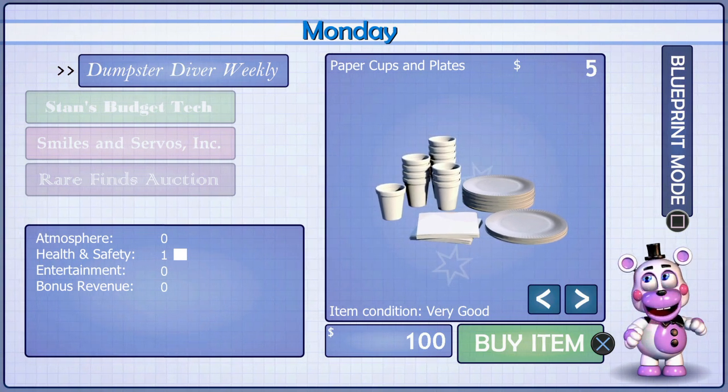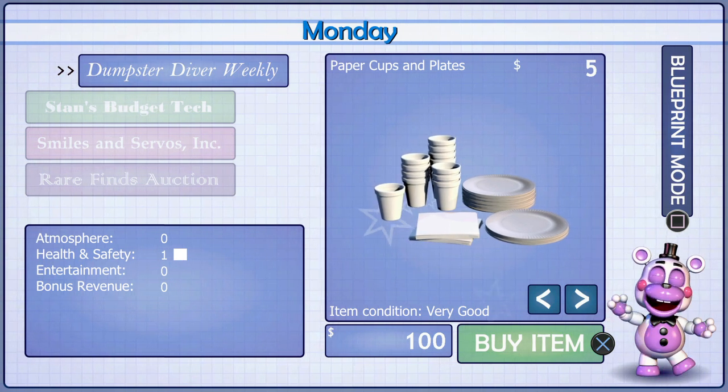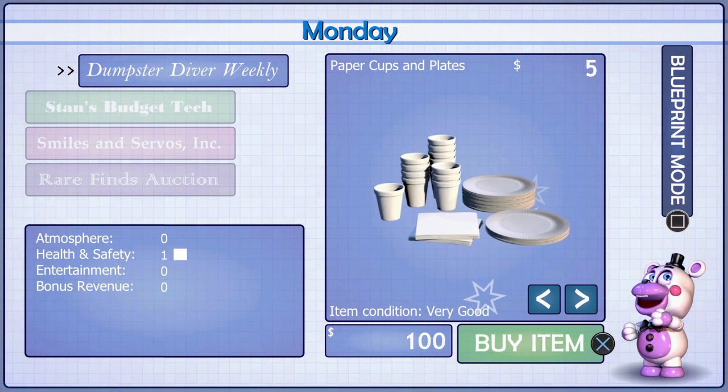When you're ready to open your restaurant for business for the day, click the button labeled Finished in Blueprint Mode. Give it a try and do some shopping.